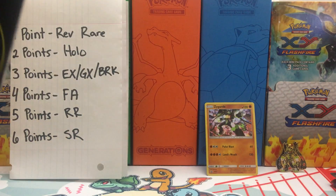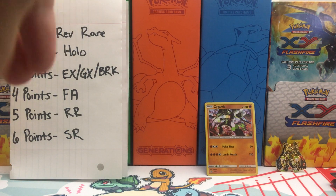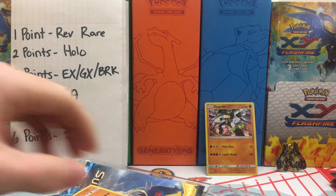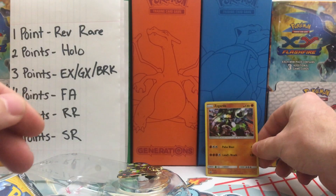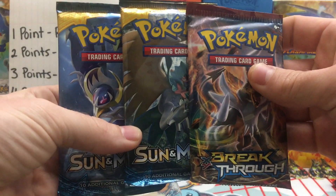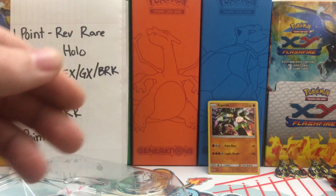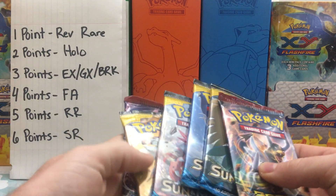Let's get this next one open. We get the other Zygarde promo, same as the one in the back. No need to look at the second pen. We have our three Booster Packs — again, two Sun and Moon and a Breakthrough — and then we get our Code Card, and I am actually going to keep this one. Organization complete, let's get Kraken into these packs.